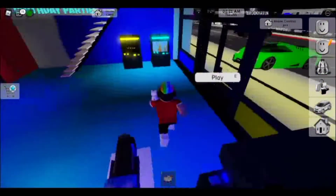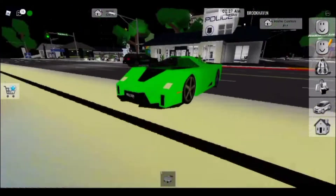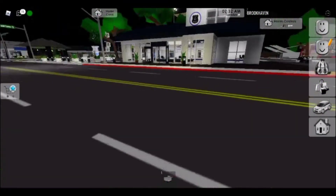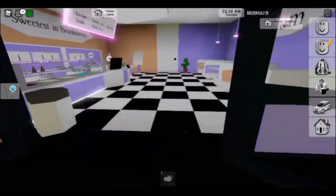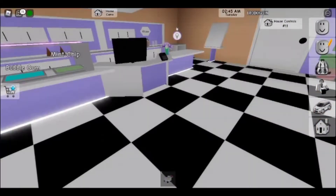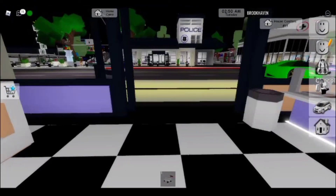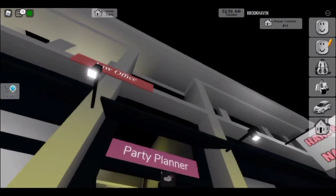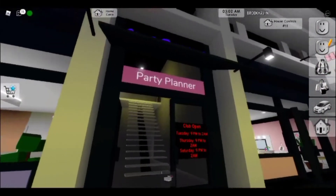I'm gonna hop off the bike and explore the next shops. I'm gonna go and do the ice cream shop. Oh my god guys, there's a pink sign in the ice cream shop! The rest of it is basically purple, black and white, but there's a pink sign there. Oh god - Club Brooks Party Planner sign, I cannot touch that guys, seriously.